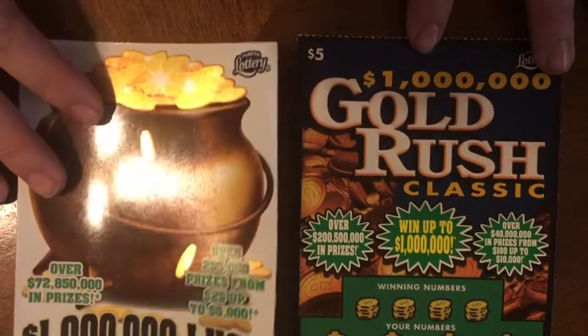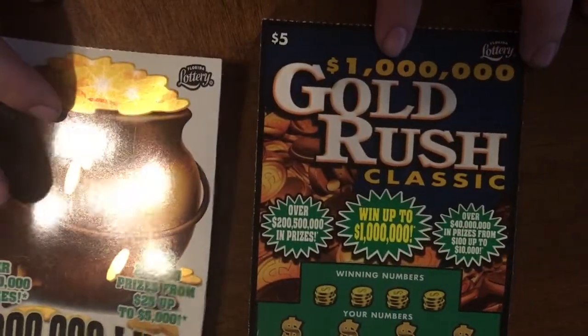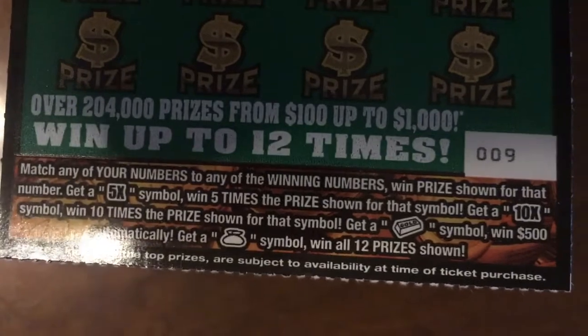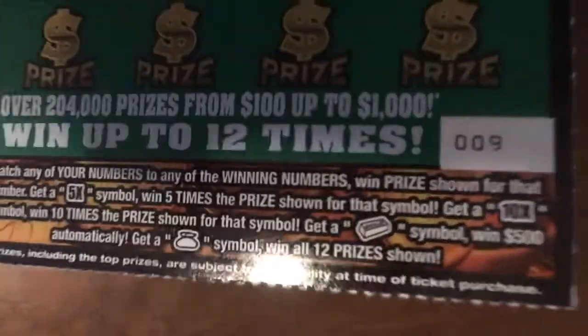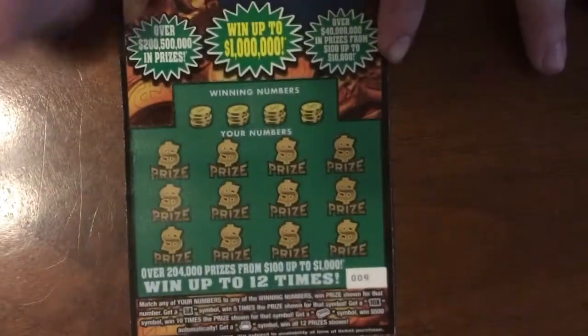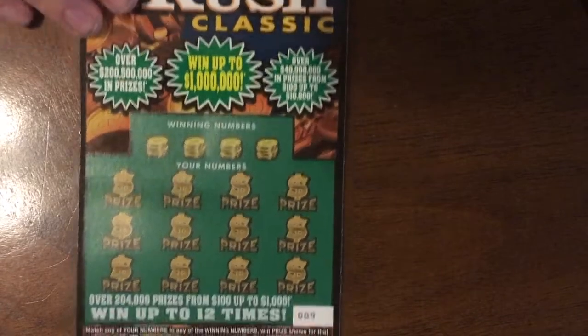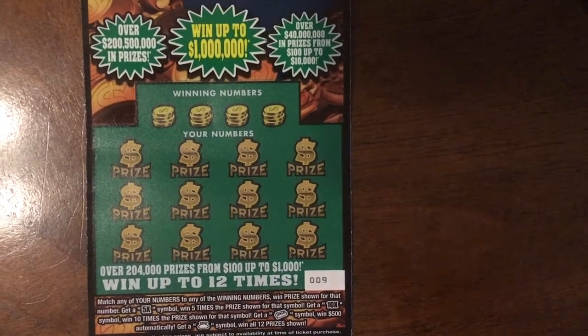So today we're playing these lovely two — this was the 1 Million Luck and the Gold Rush Classic $5 ticket. My dad wants to play this one first, so we're going to read up all the rules on this lovely ticket. We're looking for a number match, a 5x or 10x symbol, a gold bar for a $500 automatic win — that would be nice — and a money back for a 12-prize win all.